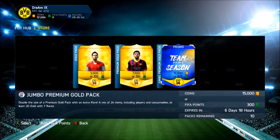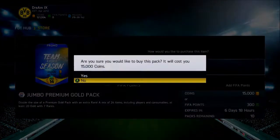Alright guys, here we are with the packs. So 15,000 coins for these special Team of the Season packs. Of course, they're just normal Jumbo Premium Gold packs but with a different cover. We've got 10 of these packs that we can open. We're only going to probably open about 7 or 8, because I don't think I'm going to have enough coins to get all 10. But I'm going to have more pack openings later on, so don't worry about that.